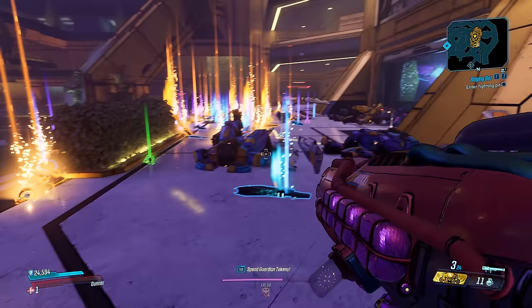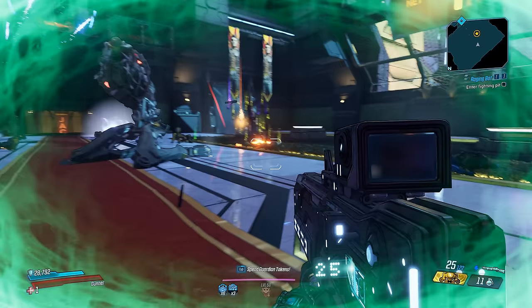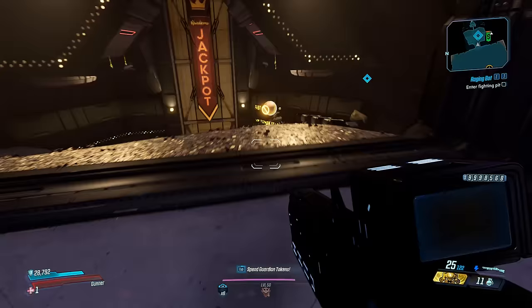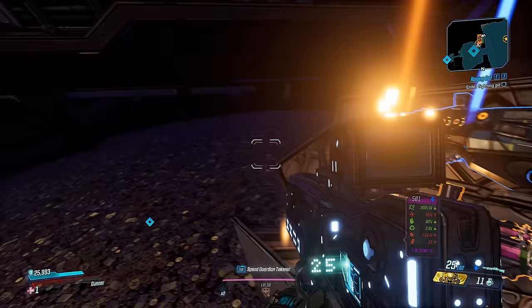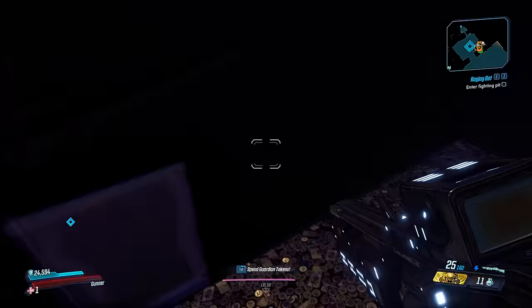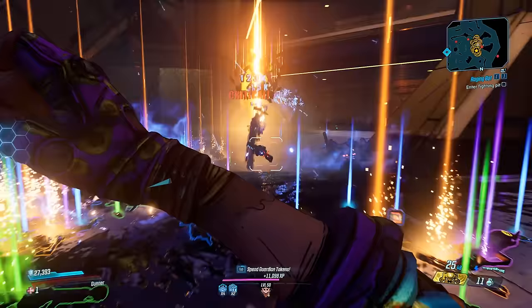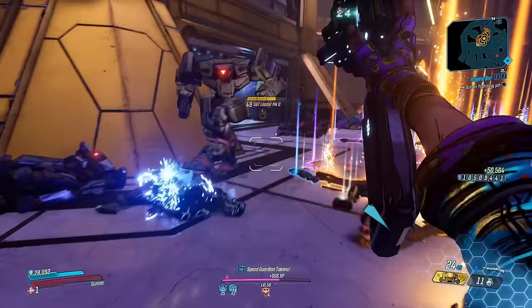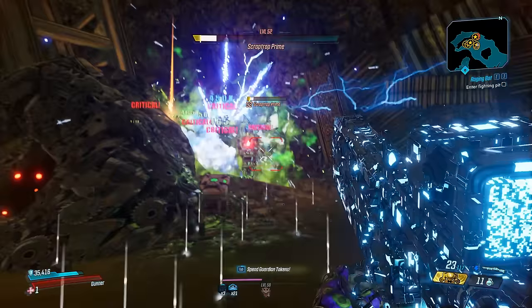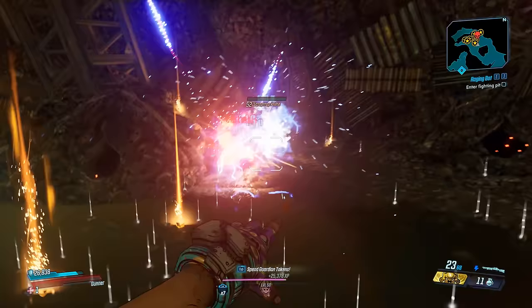There are tons of ways to farm legendaries in the new DLC. We talked about a few of these in yesterday's video, including the one with the end boss — you can go in, farm him, and there's a door that opens behind him giving access to a nice stash of goodies, including cash on the ground, chests that can spawn legendaries, and even iridium chests. But these are not the only ones. There are ones even better, and I'm going to show you how to do this without ever using the reload tactic — an infinite legendary farm method. If you enjoyed this video, a thumbs up would definitely help me a lot.